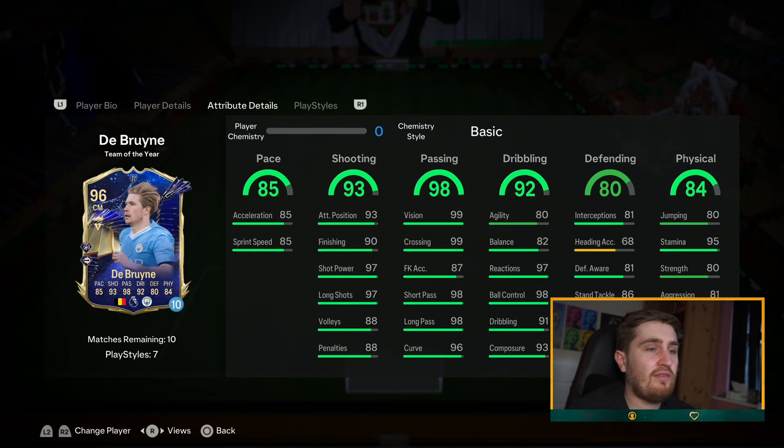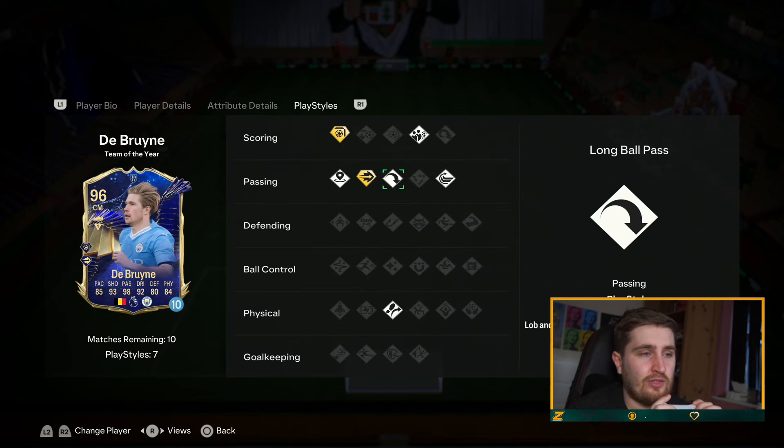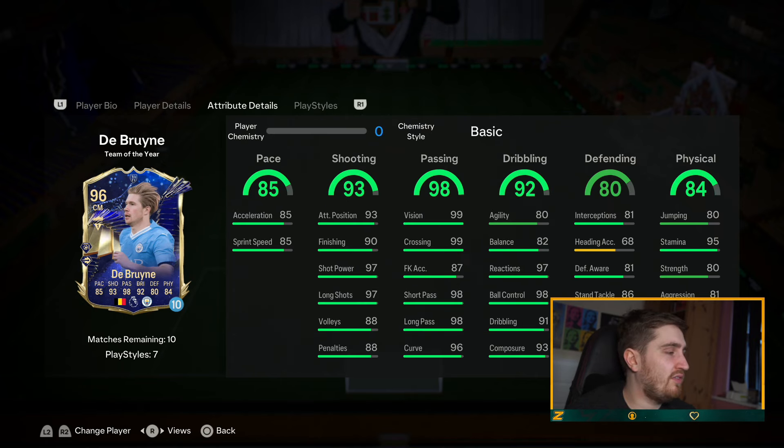Last but not least — Kevin De Bruyne. Finesse and ping pass — brilliant combo on a midfielder. Five star weak foot, 90 plus on three base stats, good defending, good physical, very good pace. Still an incredible card. He also has a lot of passing playstyles as well. Can't really knock this card. Hopefully you guys enjoyed this video — I tried to give you a good variety of players. Appreciate you guys as always for tuning in, keep it spicy, I'll see you in the next one. Peace.